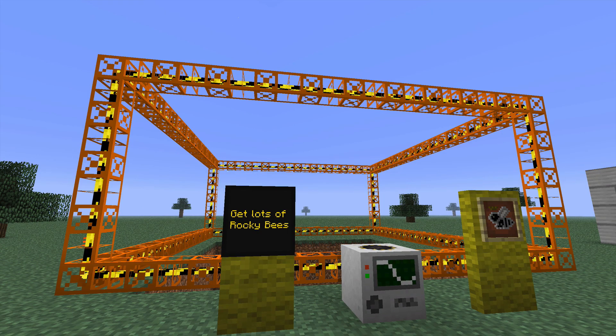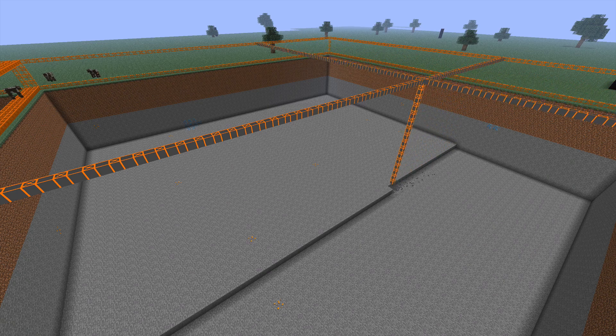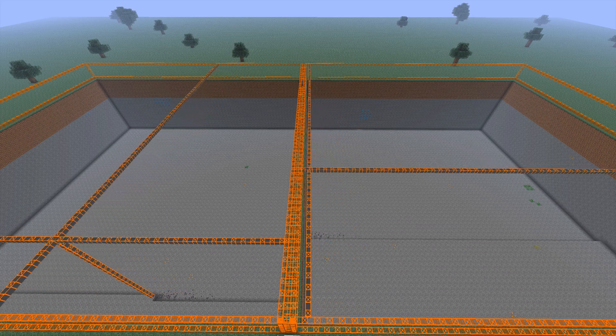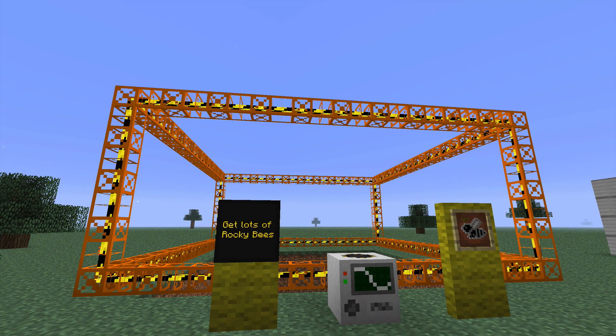Next, you're going to want to build a quarry. The purpose of the quarry is to get a ton of bees — rocky bees specifically. We're going to use them a little bit later. Since you're already pretty epic, make sure it's a fast quarry. Now build another quarry, and maybe a few more, virtually destroying your entire world all for the sake of bees. After you've created these quarries and created huge 64x64 holes in your world, you'll have plenty of rocky bees so we can genetically mutate them a little bit later on.